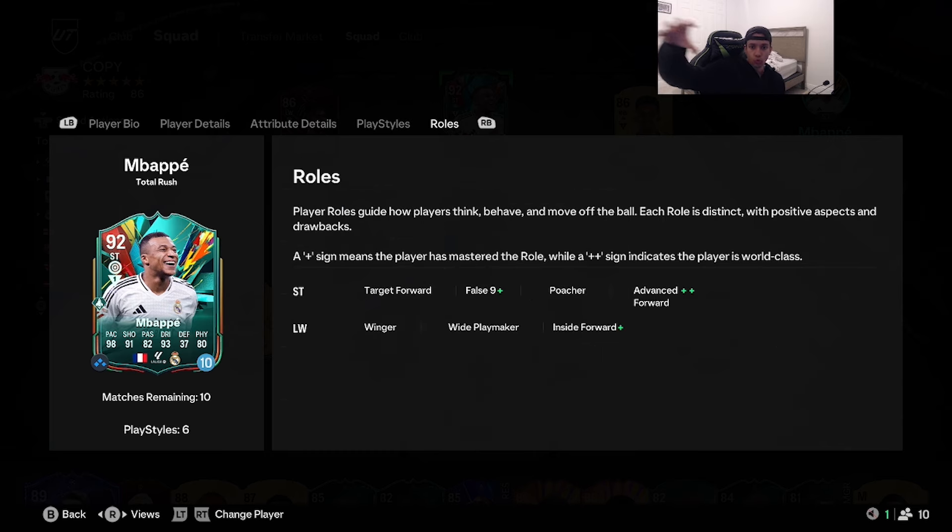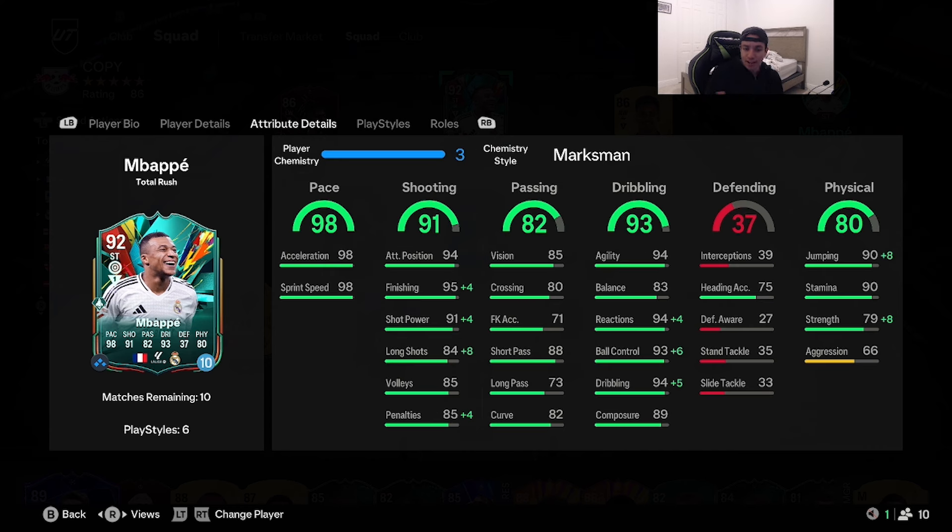In the role section, as a false nine and an inside forward he gets one plus sign, but as an advanced forward he gets a double plus sign — very nice. For the chem style, since pace is already maxed out, we want to boost shooting and dribbling. We're giving him the marksman chem style: finishing maxed out along with ball control and dribbling, shot power 95, long shots 92, reactions 98, strength up to 87, stamina 90, agility 94. The card looks very overpowered, just like the gold version.